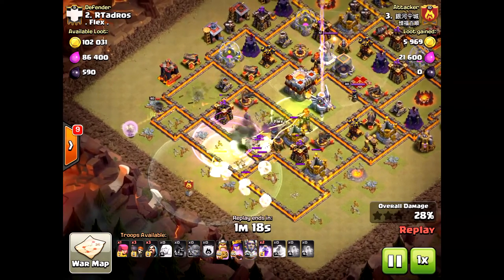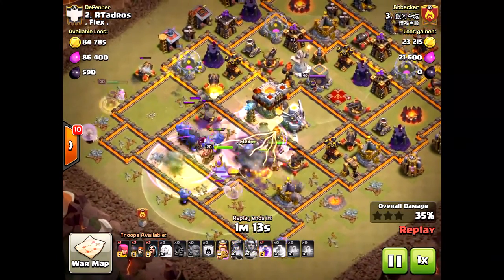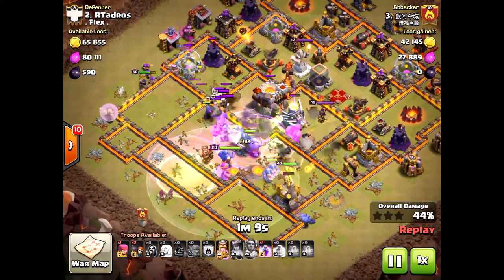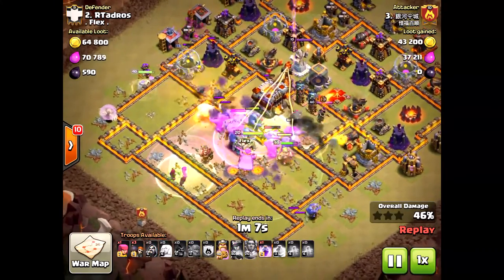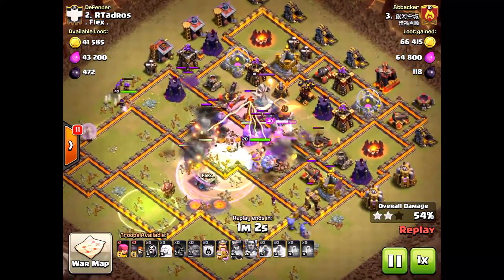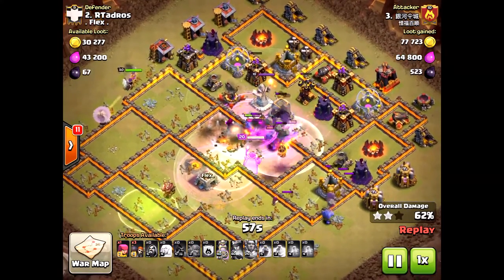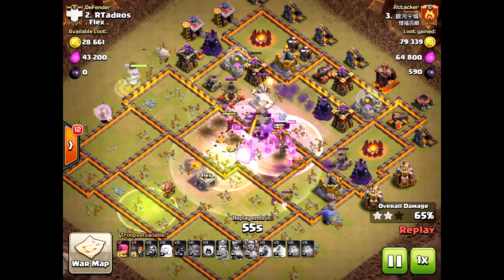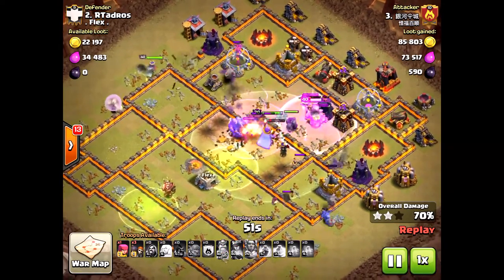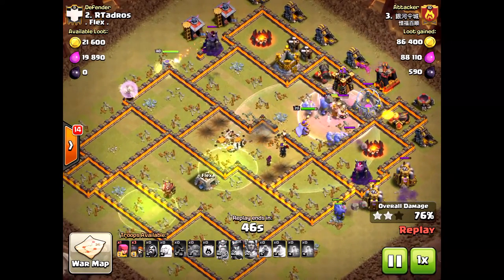His healers are still up. The queen does go around the base, which isn't ideal, but with the eternal tome ability there's just so much destruction and protection for the bowlers. A lot of people have been calling for nerfs on the bowlers — we'll see. I don't have bowlers yet, it takes a long time. Because he took out the eagle artillery quicker, he has way more troops left.